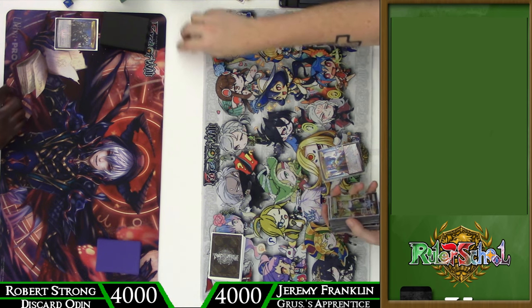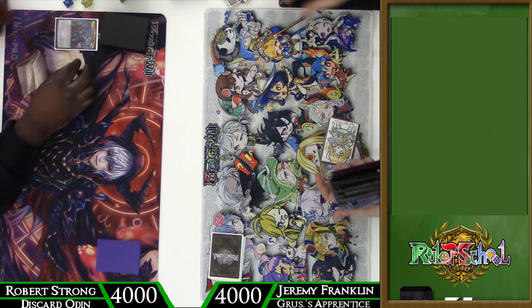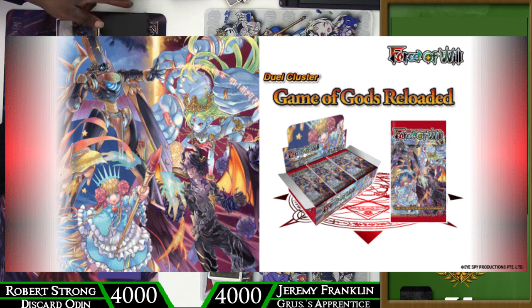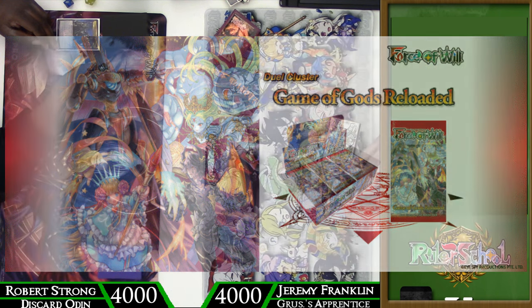bringing you another feature match for the week. Today, we are playing a discard Odin variant from Robert, which is kind of heavier on the black, versus myself playing a black-green Kaguya list, which I'll get to in a second. A reminder that Game of Gods Reloaded release is just around the corner, and Odyssey Games still has their pre-orders down below in the link in the description.